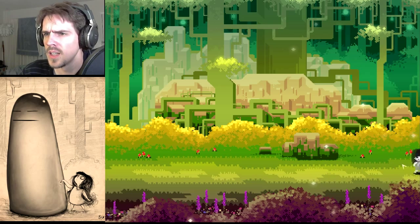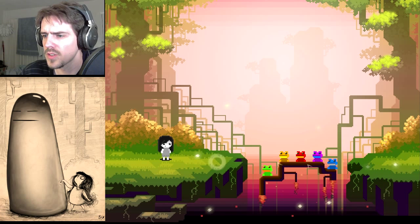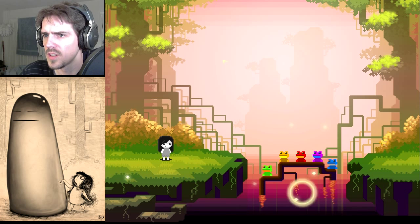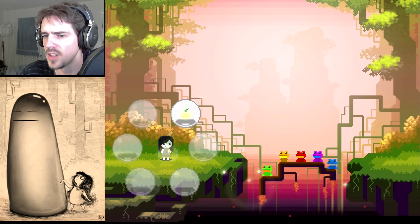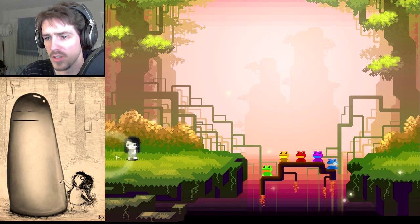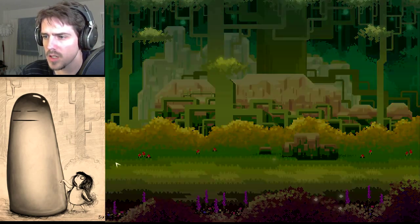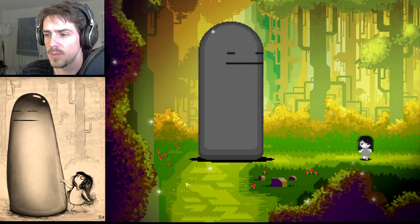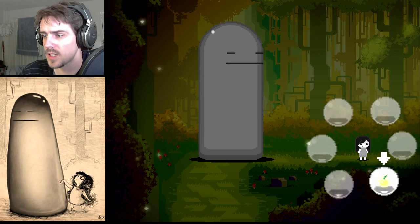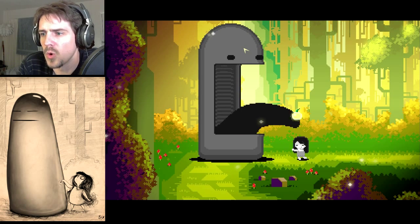I wonder if it poisons the blob. Ooh, frogs! Can I just cross? Let's click on the frogs. Nothing happens. Let's use a fruit on the frogs. No. So it looks like our other option is to use the fruit on the blob. That crack is too suggestive - I do not like this panel anymore. You're telling me what to do because I am a dummy. Thank you.